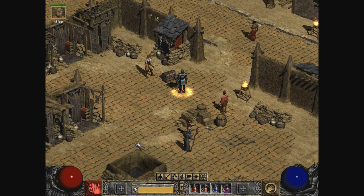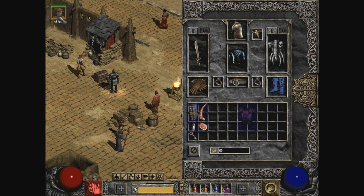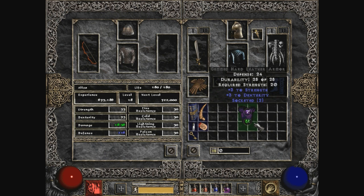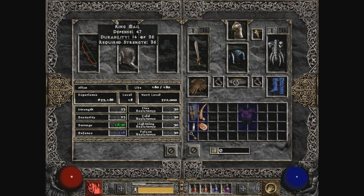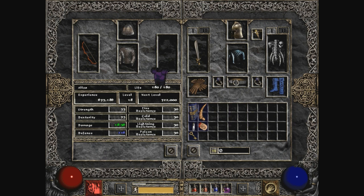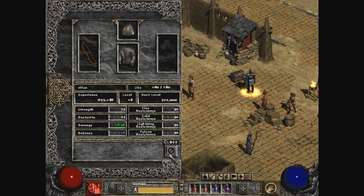Let's see if Aliza could potentially wear this other armor. 47 - no, probably not worth it. Let's see what it does first. Defense is going to go down quite a bit - it's at 216, goes down to 194. Strength goes up to 56, dexterity goes up to 78. No, it's not really worth it. I'll just be selling that - that was good armor, lasted us a long time.